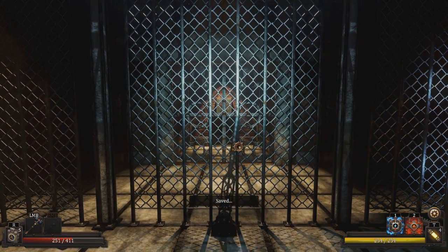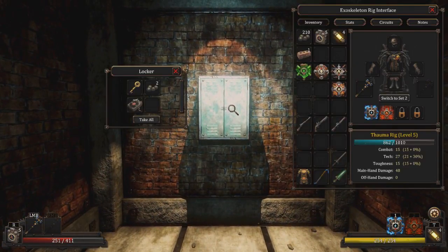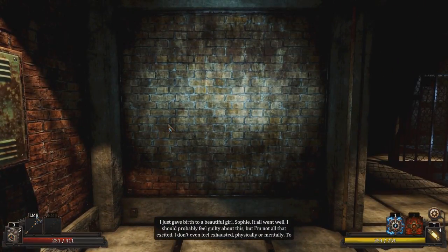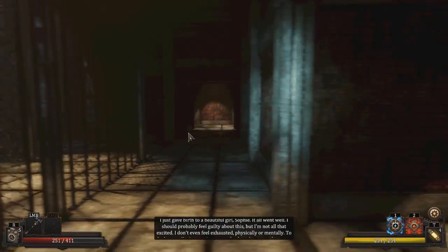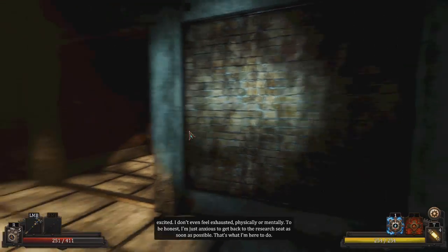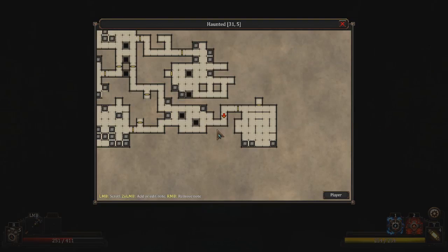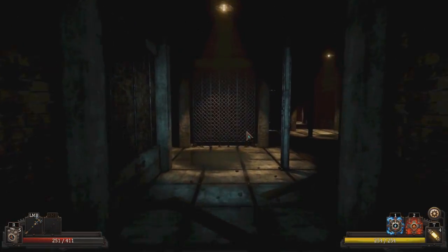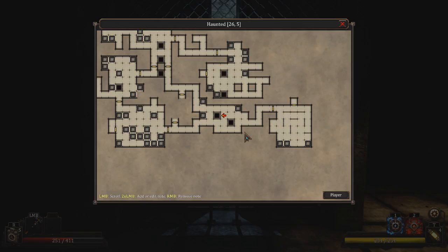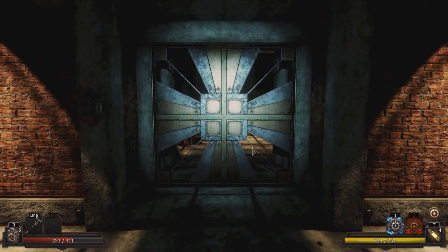And now I can pull this lever — and die or something. Am I under attack? Golden key. I just gave birth to a beautiful girl Sophie. It all went well. I should probably feel guilty about this, but I'm not all that excited. I don't even feel exhausted, physically or mentally. To be honest, I'm just anxious to get back to the research seat as soon as possible — that's what I'm here to do. Okay, you might have issues if you're not even fazed by how you just made a baby and you're just thinking about how you want to go back to your work immediately. That's concerning — and makes me wonder if either you have a screw loose, or if this place is doing things to people. Which it might be, because everyone's just deciding to make monsters for fun for some reason.